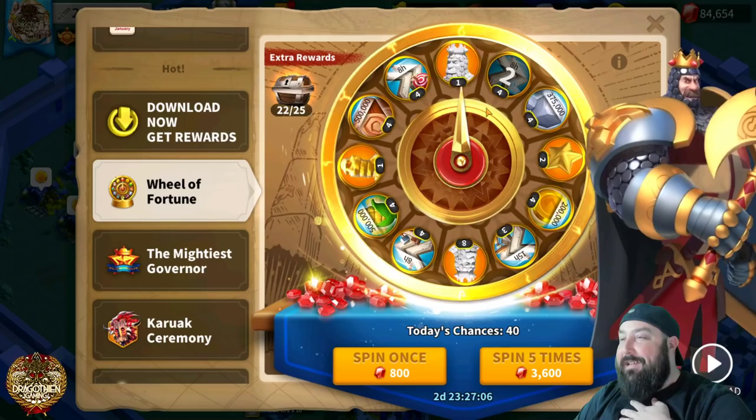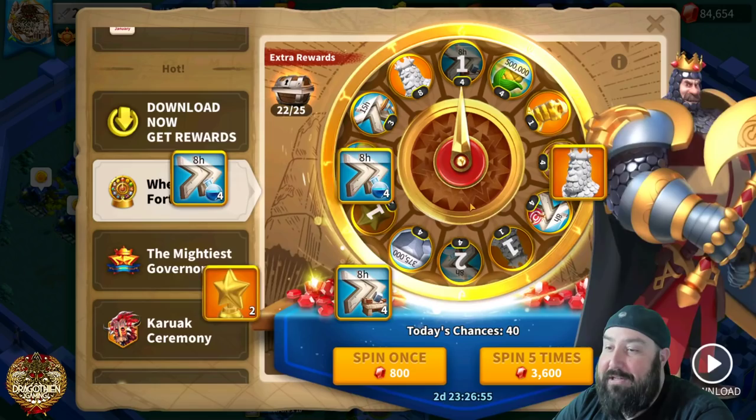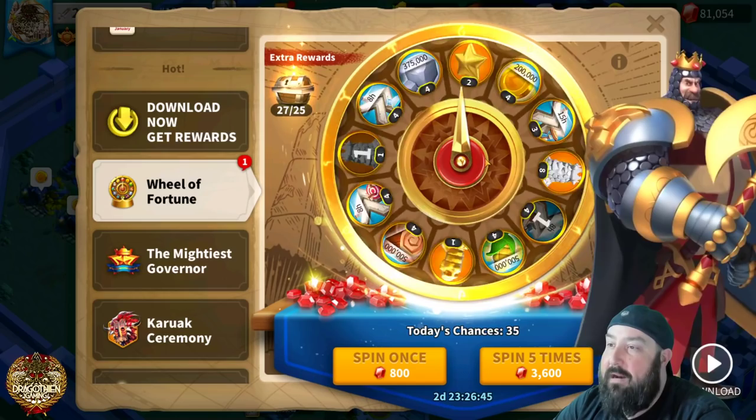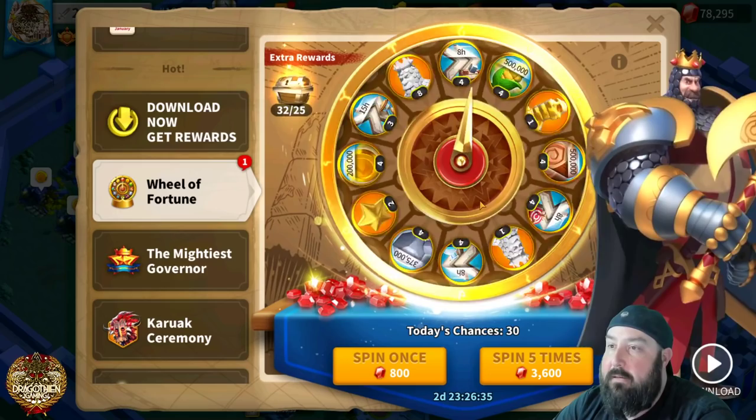Some more tech speed ups. I have to keep settling myself down whenever I see those because I'm usually like 'oh come on.' This would normally be a really bad spin, but for this account it's actually not terrible. It's not the most valuable from a gems perspective, but it's still stuff I can use and it's giving me the chance to get these Richard sculptures. There's another one right there — I'd love to see an eight pop up here. I'm coming close a lot with the building speed ups right beside it.